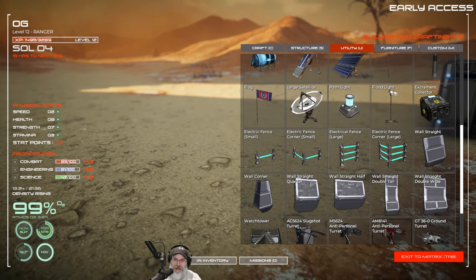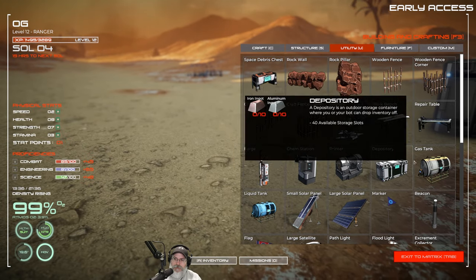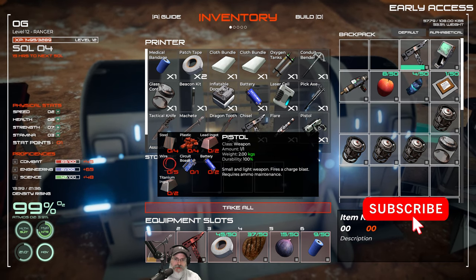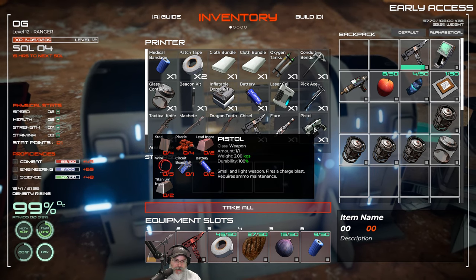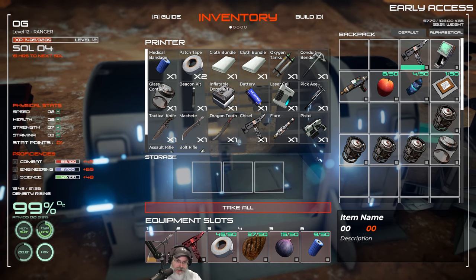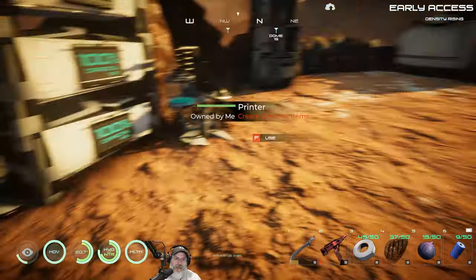The fabricator — whatever the next highest thing is after the printer — is needed to make circuit boards and wire that the pistol requires. I have a problem with this setup: why would the game let us make the pistol in the 3D printer but not let us make the wiring and circuit boards in here first? It seems like it should be the other way around, but I guess that's how the game works.